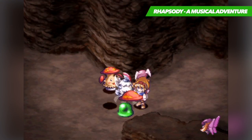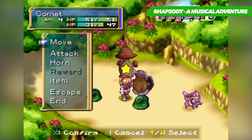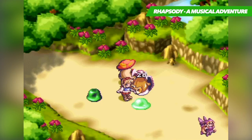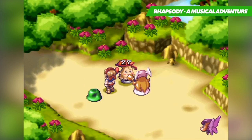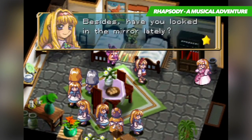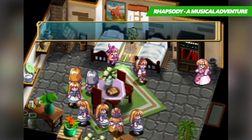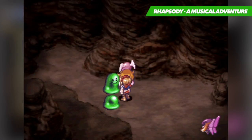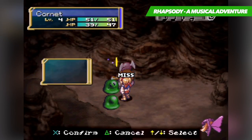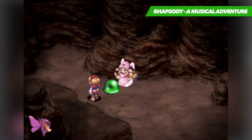Each party member has access to a wide range of abilities, ranging from standard attacks to more impressive acts of magic that fill the screen and devastate your foes. Upon defeating them, they will often ask to join your party, which constantly adds new ways to tackle each battle. You'll be gaining experience points as you progress, as well as items and equipment that all increase your chances of success. Rhapsody: A Musical Adventure really deserves a playthrough, but it will likely set you back around $150 if you're looking to grab a copy for yourself.